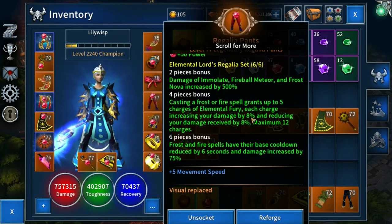Each charge increases your damage by a straight 8%, then another 8%, then another 8%, and so on. With 12 charges we have 12 times 8, which is a 96% damage increase. But what about damage reduction — do we see a 96% reduction, meaning we'd only take 4% of our overall damage? Let's go take a quick look in a trial and see what happens.